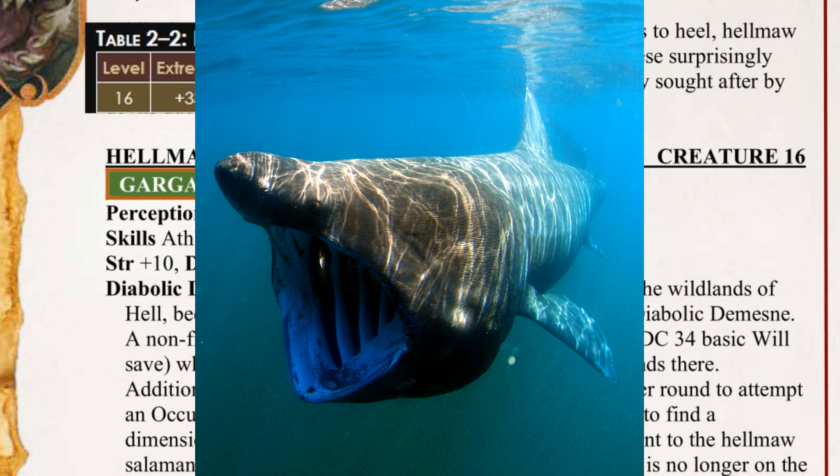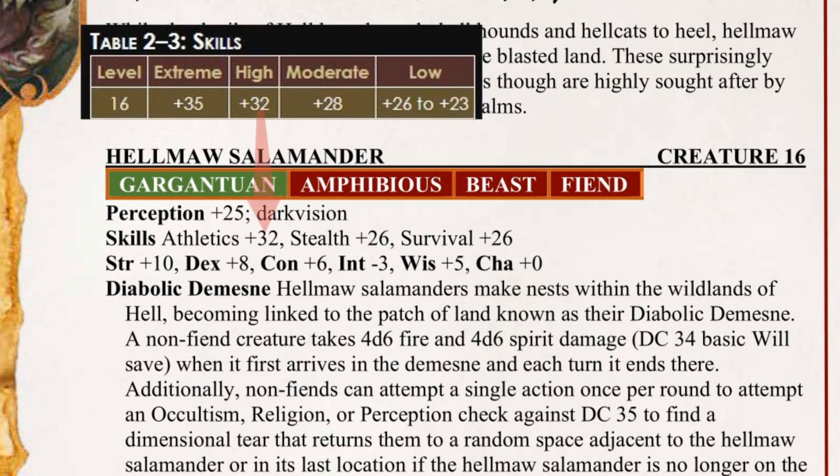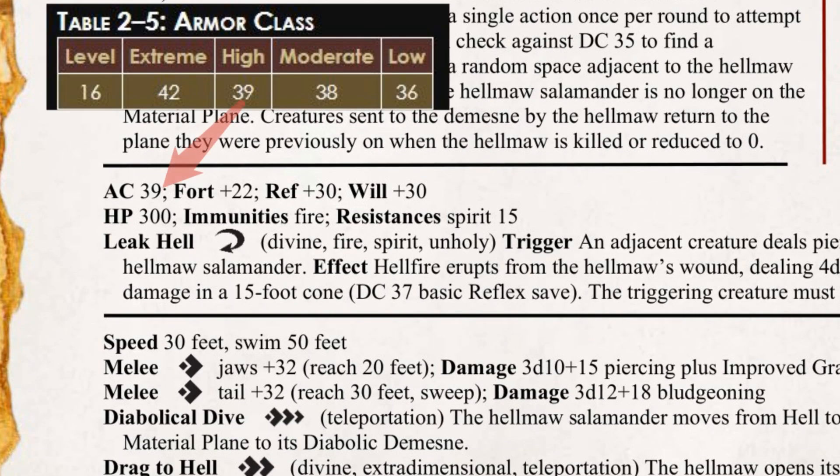These things eat similar to whales or basking sharks, simply swinging around with their mouths open and drawing stuff in. A high athletics skill helps it gobble down enemies, while it has a low stealth skill to help it hide from devils seeking to harness its power. Based on its above-average dexterity, the Hellmaw has a high armor class, as it moves with surprising grace and agility, ably avoiding attacks from adversaries.